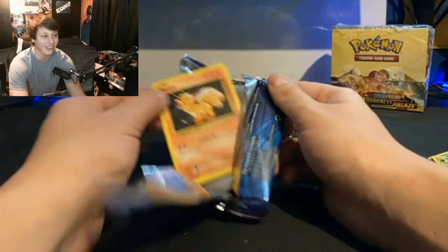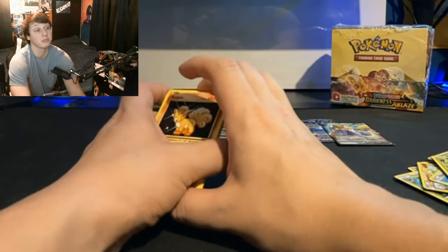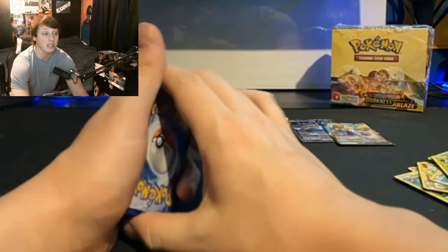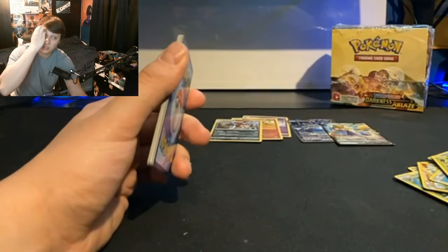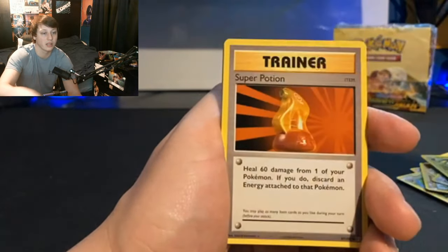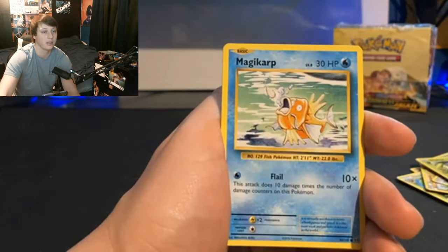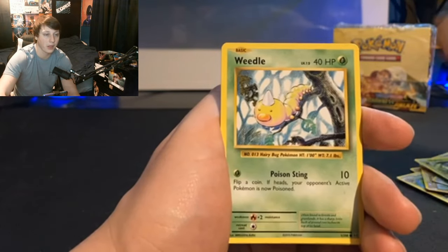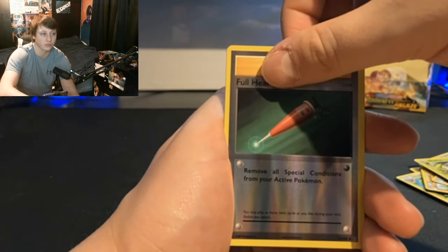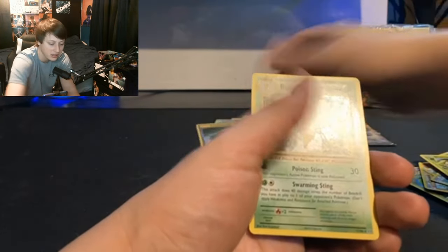Alright, you know we're looking for that Charizard. We're looking for that Charizard — I'll even take a reverse, I don't care. Three cards to the front. I'll take any Charizard honestly. Everyone wants them. We got a Venusaur Spirit Link, Victreebel, super potion, Electabuzz, Magikarp, Weedle, Electabuzz, a reverse Full Heal... and the rare is a Beedrill. That's okay.